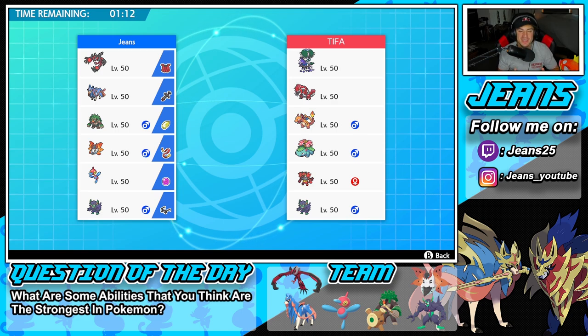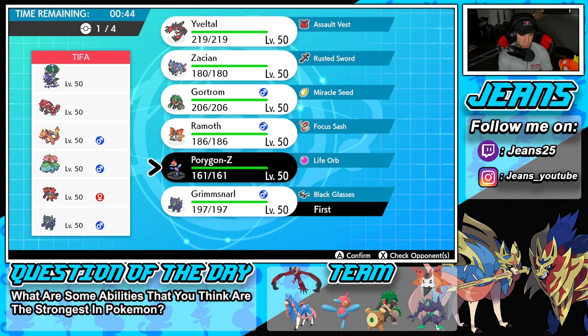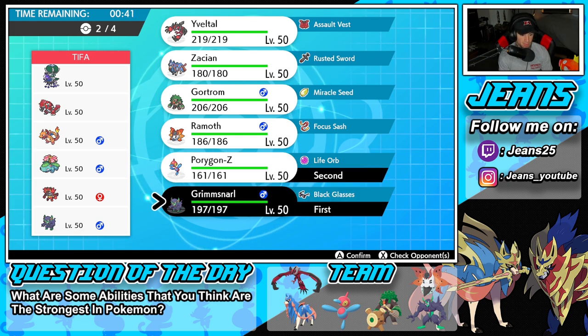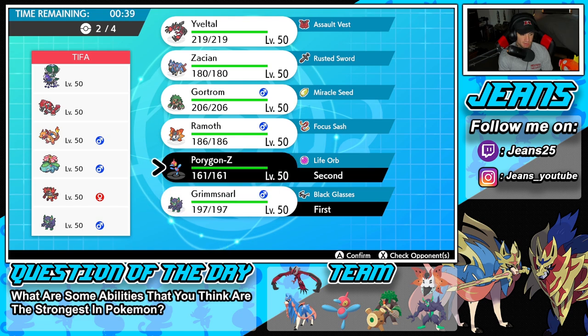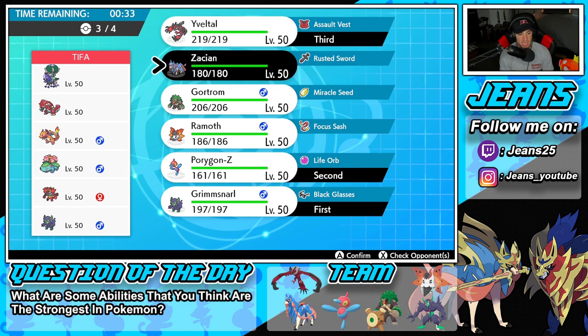Battle number one is looking scary — we're going up against one of the heaviest meta teams I've seen: Shadow Rider Calyrex, Groudon, Venusaur, Charizard, Incineroar, and Grimmsnarl. I'm thinking I lead Grimmsnarl alongside Porygon-Z. I can use Scary Face for Prankster and slow down Venusaur, then just go Porygon-Z all the way. We'll keep Yveltal and Zacian in the back.